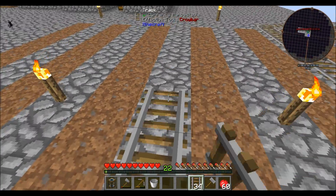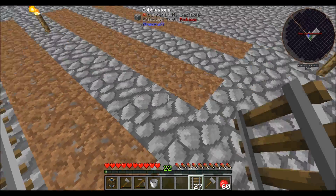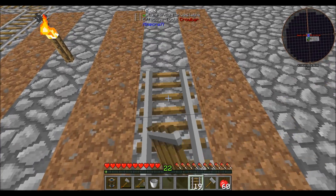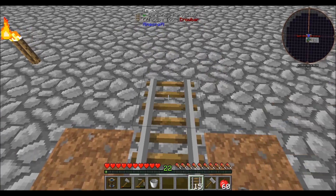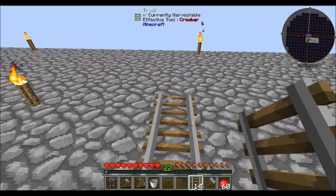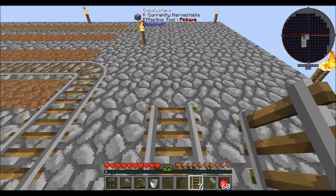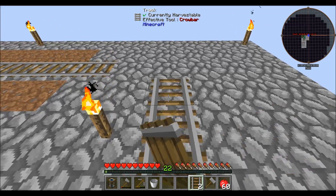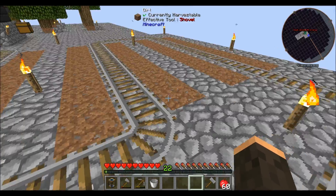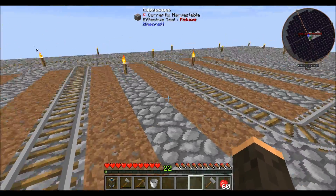Let's get a look - that's what we're doing. That gives us a basic track. We're going to have to replace some tracks with some special things in here, but that gives us the basic track for our tree farm.